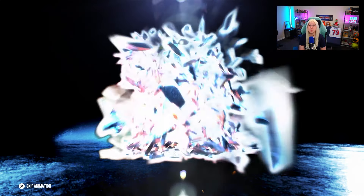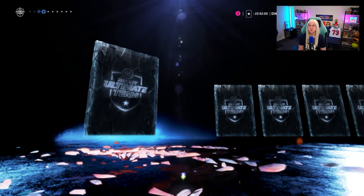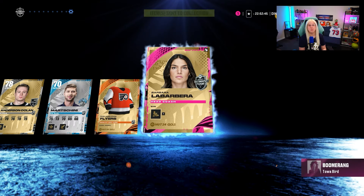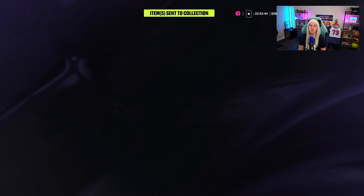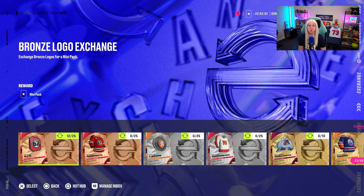Even though we know that the rerolls are nerfed, the pack odds are still higher than they ever were before. I would still suggest, if you're done with the teambuilders or not interested in them, go and trade in all your gold players up to around 82, because you don't really need anything below that. For the gold rerolls, there is still a huge possibility you can pull something good, because otherwise NHL 25 will come out and you'll end up with a lot of gold cards with no use for them. At least you can open something and possibly pull a purple, which you can then trade in for a collectible.